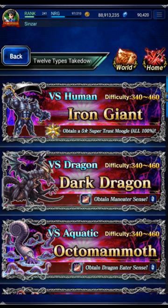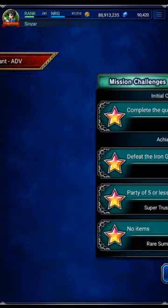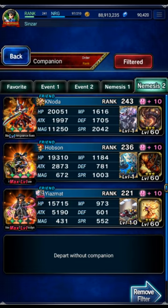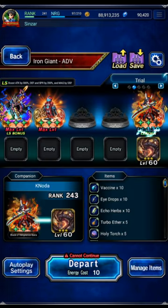Hey guys, it was requested that I go back to some of the type 12 takedowns and show them with a little bit of power creep. We're going to start at the top and go down the list, starting with the Iron Giant. We'll do a quick all-mission clear with a party of five or less, no items, 30 turns or less, grabbing any bar friend and using just four units.